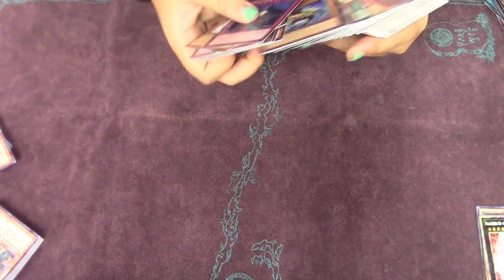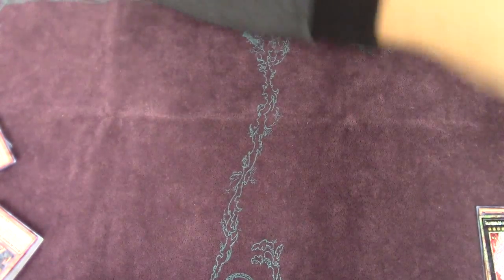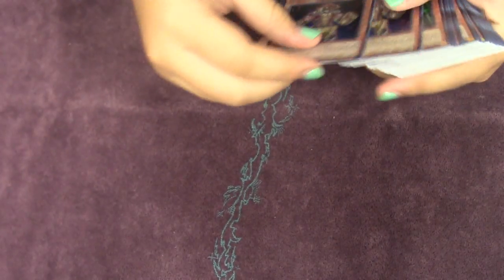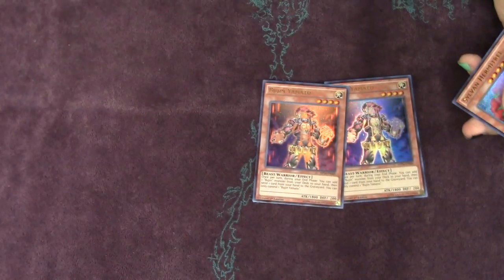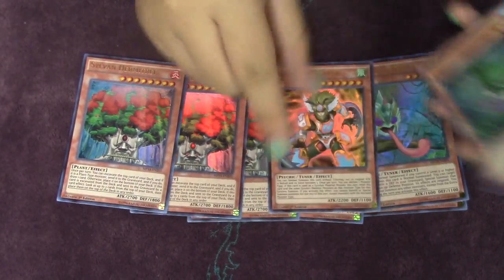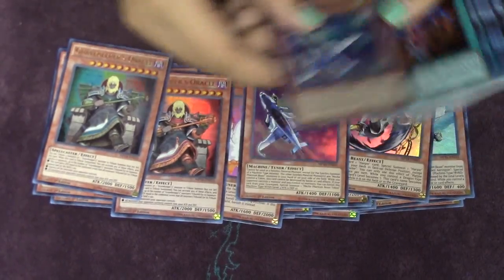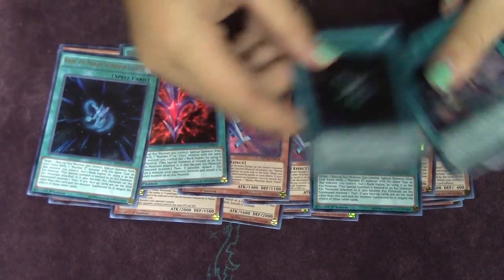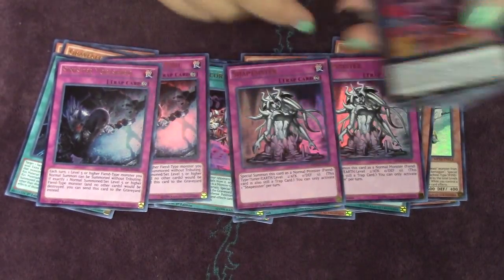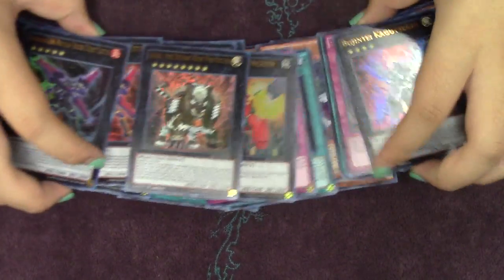Alright guys, we're back and we're going to recap the ultras and secrets — we are not recapping all the commons, rares, and supers. For the effect monsters we got two Yamato — probably one of the better ultras we pulled — and three Hermitries. Yamato is probably the only really good ultra we got for monsters. XYZ Encore is not bad for a spell. Not really many good traps. We also got Kachi Kochi and Bram.